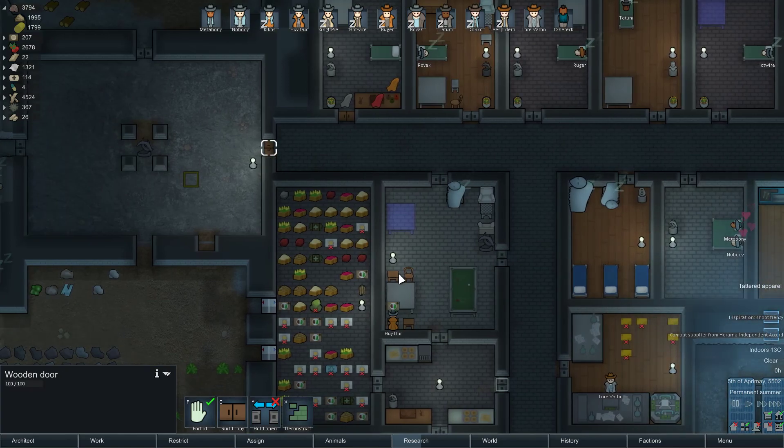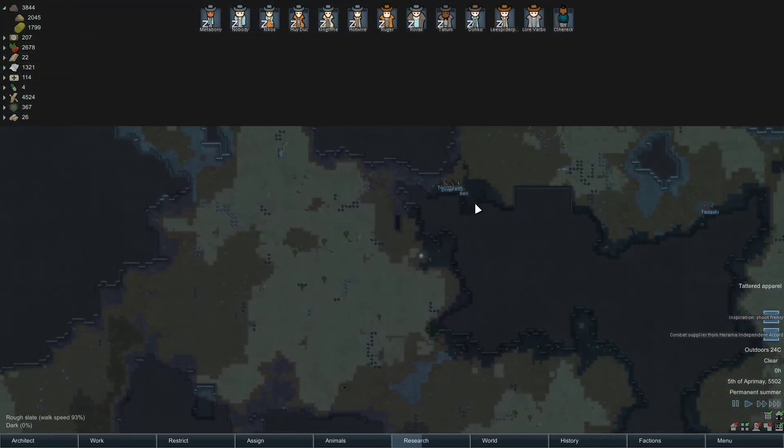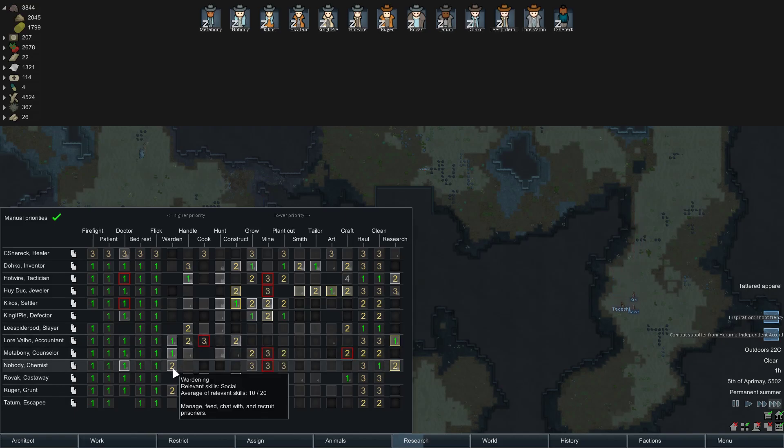Deconstruct. We have one of these over here as well. There's some combat suppliers — where are they? Over here. Fantastic. We are gonna get — what is it? Metabony, who is the best? 14, 11, 10.